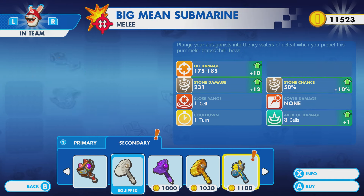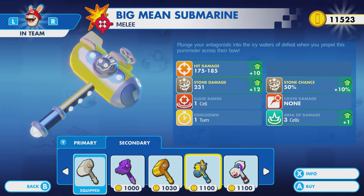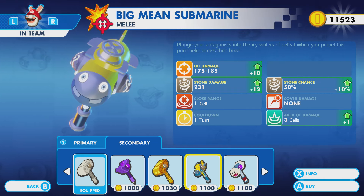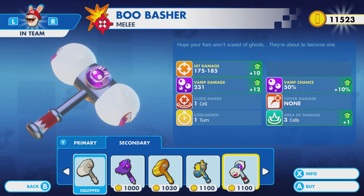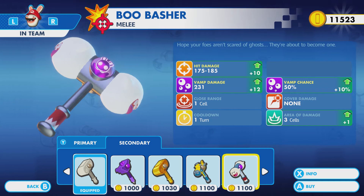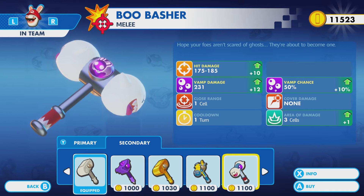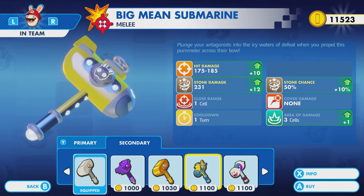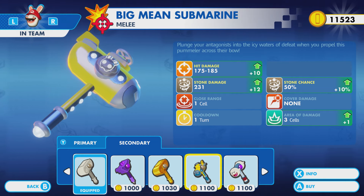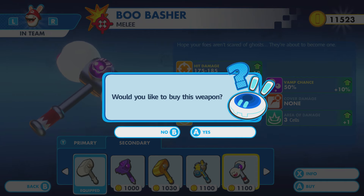Let's go for Rabbid Mario — he's got himself... ooh, this looks awesome. The big mean submarine: 'Plunge your antagonist into the icy waters of defeat when you propel this pummeler across their bow.' I like that. But I also like this — the Boo Basher. 'Propose aren't afraid of ghosts — they're about to become one.' That is dark. I don't want a mix and match of vamp and stone, but I do really like this one. We'll go for the vamp chance.